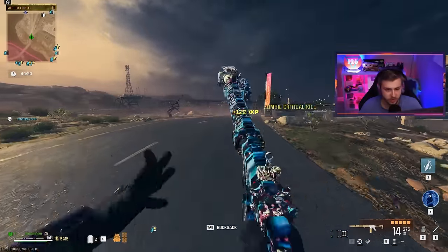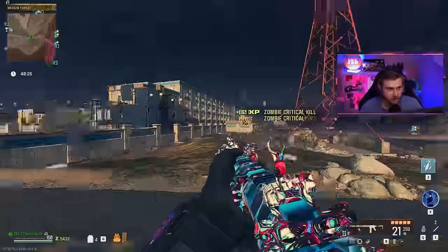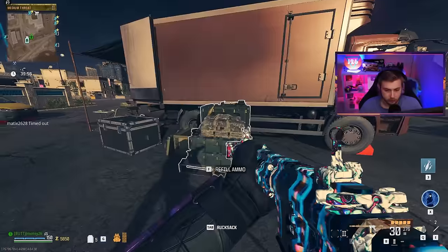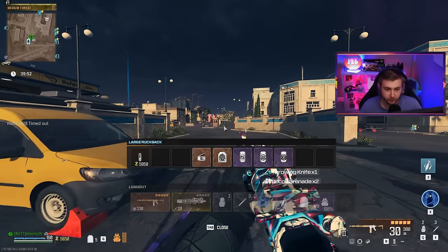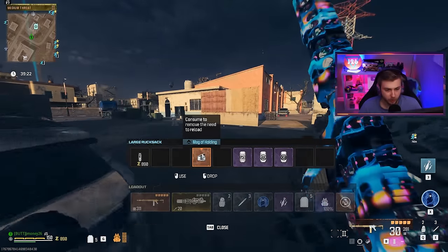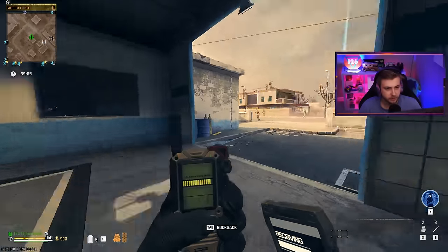The reserve ammo is a little scary though — it only has 275, maybe 300. Let's go hit up this ammo cache. So our reserve ammo is at 330 — that's our total. So let's go ahead and pop our mag of holding, get the rest of our perks going, and start up a tier two bounty to test this thing out.